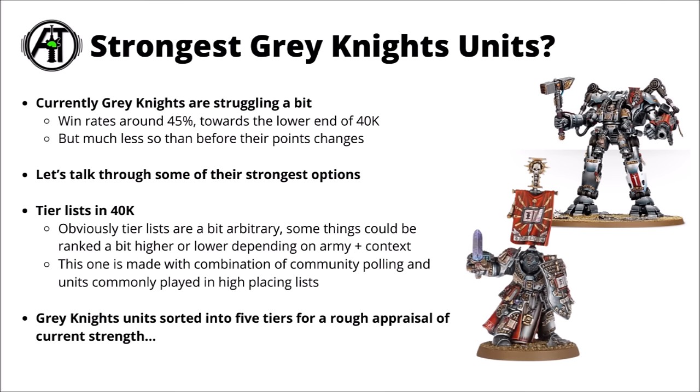They did get a bunch of helpful points cuts and a few of the most broken things in the game got reined in a little bit, but still I'd rate them as a harder army to win with. They perhaps reward player skill more than most with crazy teleport tricks that you can do with them — but make one mistake or get one super bad bit of luck and it could be game-losing. My guess is that Games Workshop will probably help them out at least a little bit in their upcoming January balance data slate. For this video I thought it would be interesting to talk through their strongest and weakest units, arranged into five tiers of rough power level.